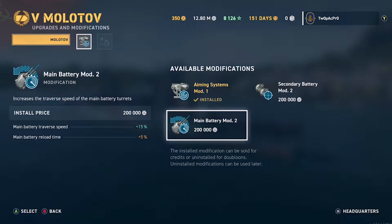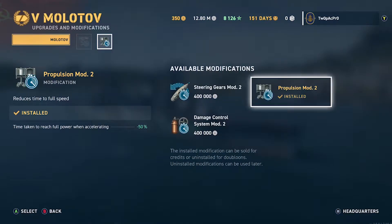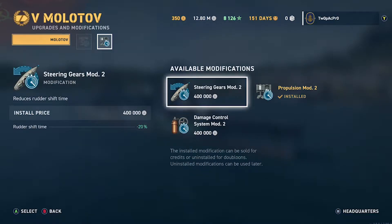The guns turn slow anyway and you need your reload — the Molotov's got a really long reload. It's got bigger guns than the Budjani so it plays slightly differently. Propulsion — you've got to get out of dodge all day long. The rudder shift is always an option because they don't turn the best.